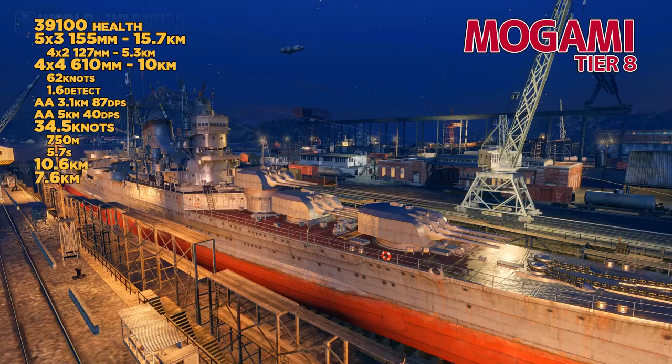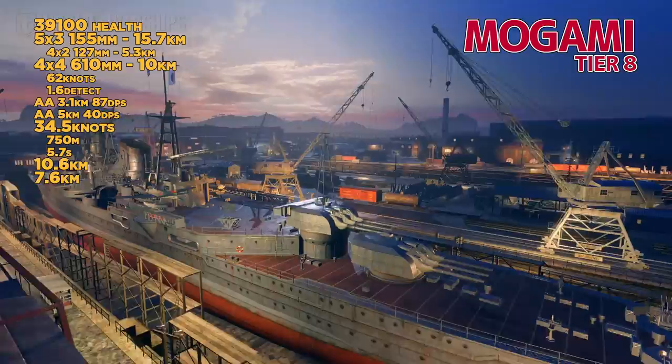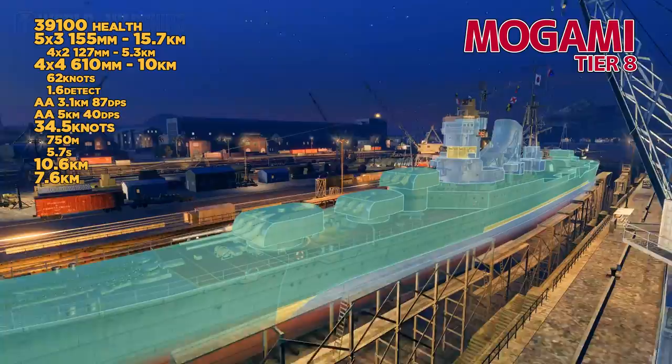At tier 8, we've got the Mogami. This is the most interesting, in my opinion, because it has a weird gun loadout. 155mm is one of the two options, and I would not touch the 203s with the 155s being available. Same sort of torpedo systems, terrible AA protection, good speed, maneuverability, and concealment.